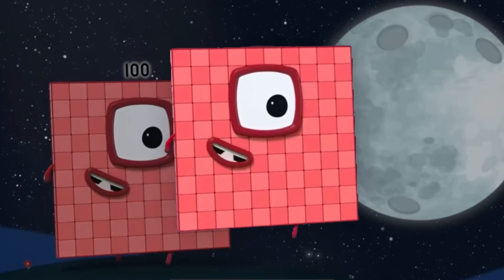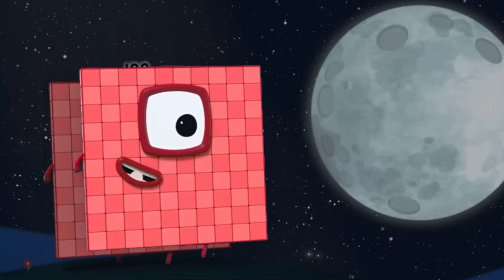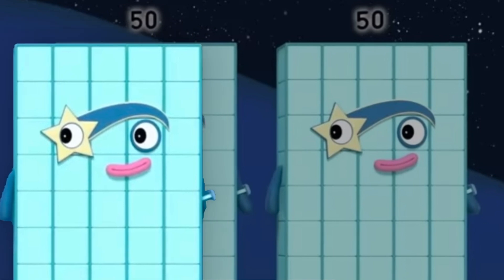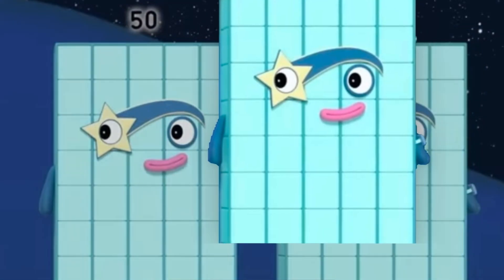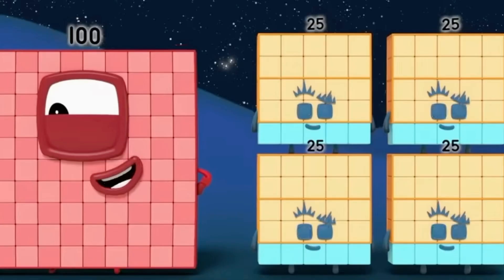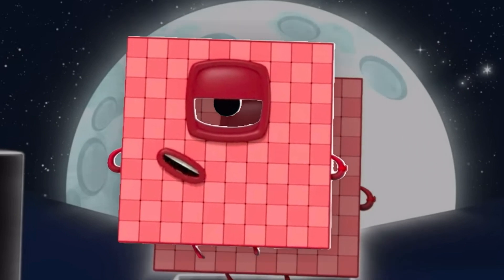Let's learn numbers with Number Blocks to 100. How to make 100? Ten lots of ten! It's Number Block 50. Number Block 50 plus Number Block 50 equals 100. 25 plus 25 plus 25 plus 25 equals 100. Number 100!